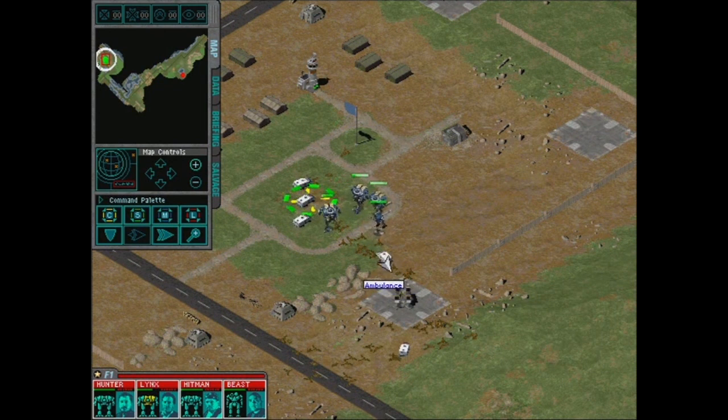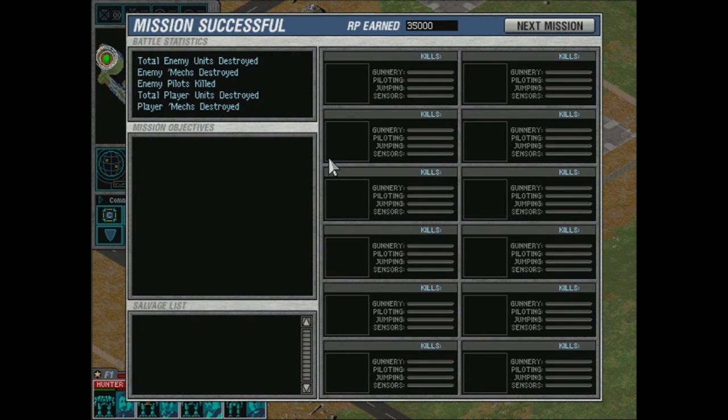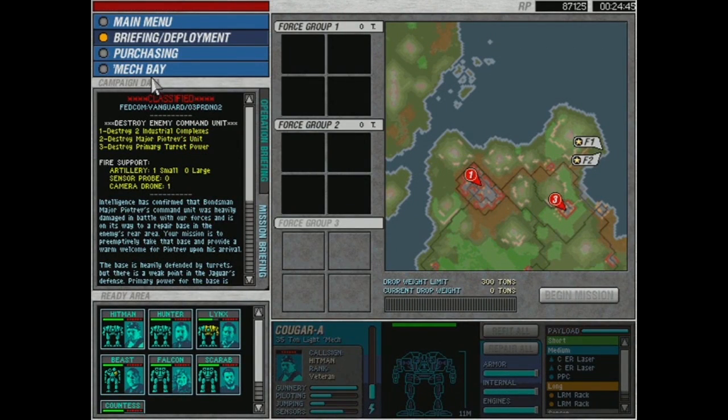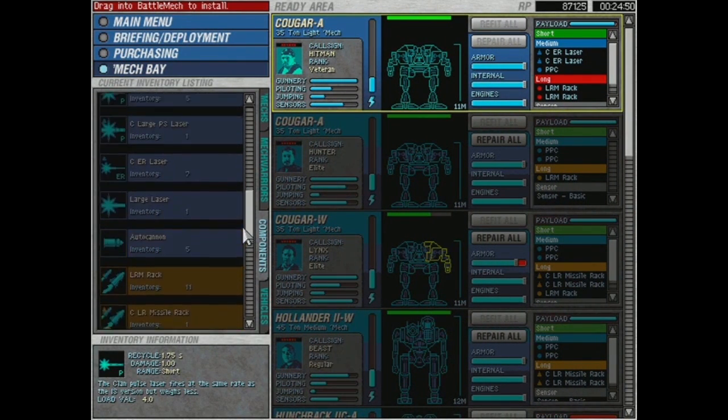What — these guys are going off the road! Off-road ambulances — god they're slow! There we go, that was the whole mission. Welcome to mission number one of the third operation. We killed two enemy pilots — I'm pretty sure it was a Cougar and the Vulture. That Cougar that tried to sneak up from behind us definitely got killed. That Vulture definitely also got killed. Crappy salvage — an ER PPC, which actually isn't that bad.